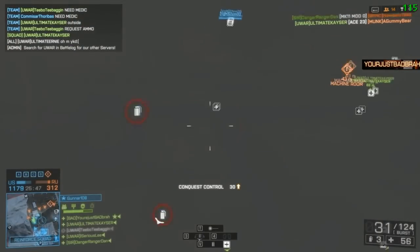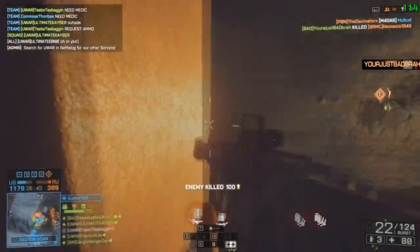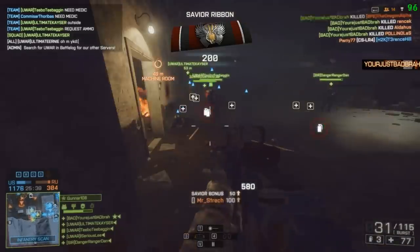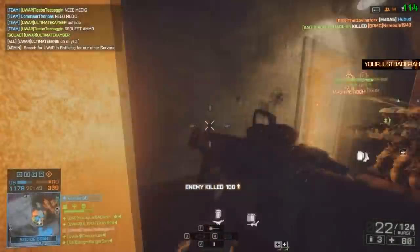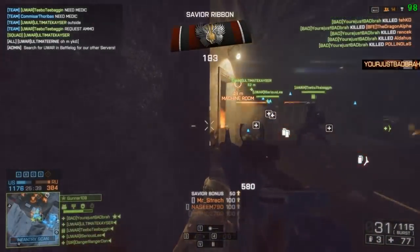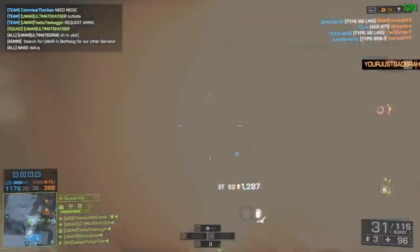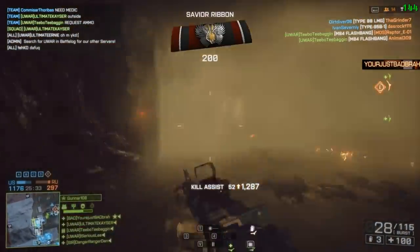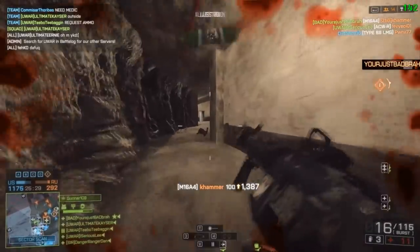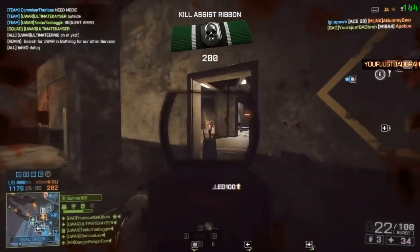At clip number 2, we have 'You're just bad brah.' This clip came over as a surprise because I've seen nothing like it. He uses the levolution of this map to his advantage, and kaboom — 10 kills with just a few bullets. Holy bitch Jesus, he just collected 10 kills with something like 4 bullets. And if you didn't know, there's a pipe on the ceiling where if you shoot it, it blows up like a gas pipe and it makes you look like a fried egg.